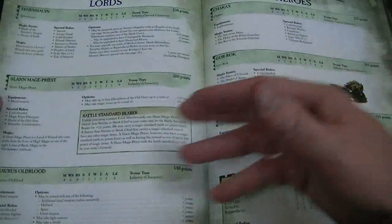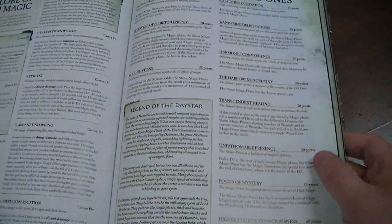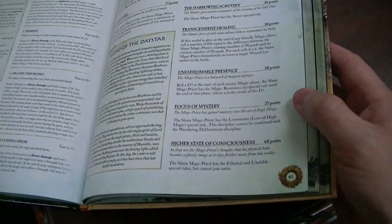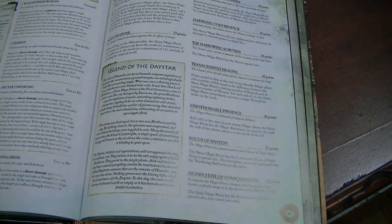You've got your Slann Mage Priest. It can still be the BSB. You can still take disciplines — four disciplines, with a limit of 150 points. But if you look at the disciplines, there's almost no way to go over 150 points only taking four. They usually only cost about 30 points. The big one is Higher State of Consciousness at 60 points, which means he can't join a unit and is ethereal. Unless you take that one, you won't go over points.